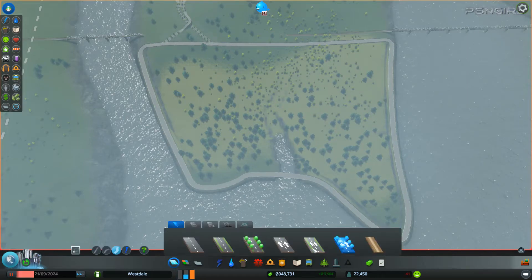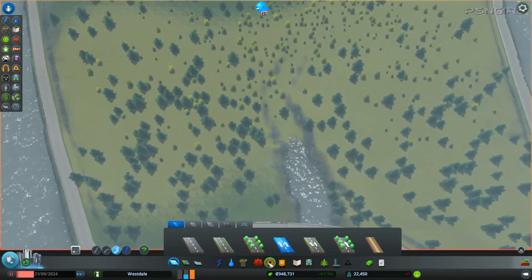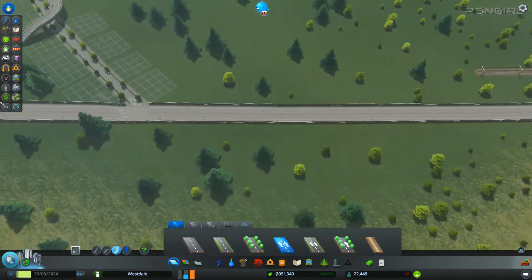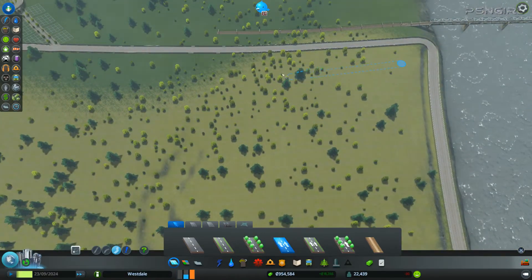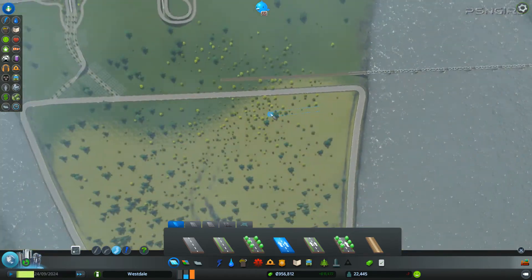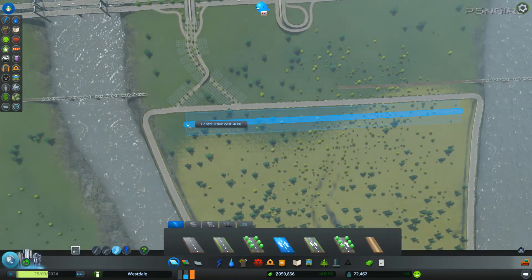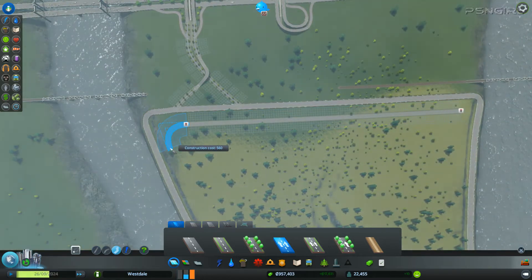We need to finish this area up so we can set up some industry because they are just yelling and screaming for more industry. We're going to do a two-lane road. We can pause it here — this is going the same way as the highway, I do believe. The reason I do this kind of design for most areas is simply because I do a lot better with traffic this way.